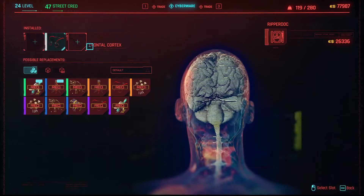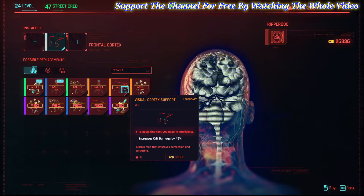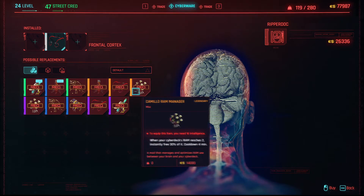Look at all this frontal cortex. You got three legendaries right here. Increases critical damage by 45% — you need 16 intelligence. That one alone is just nice to have if you have 16 intelligence.